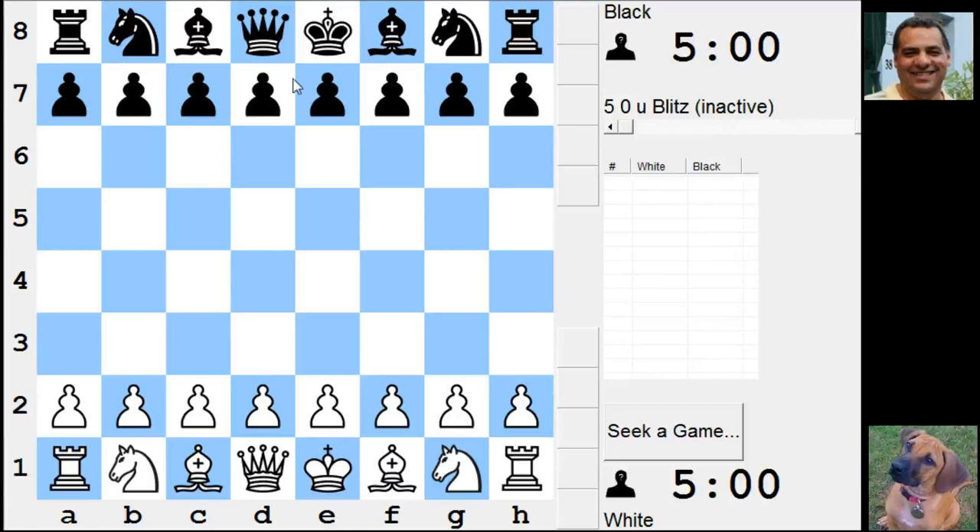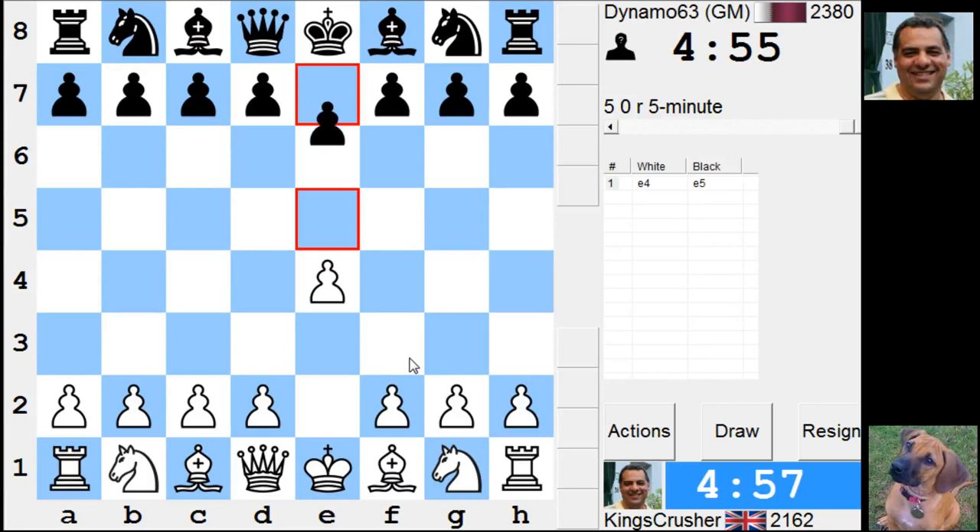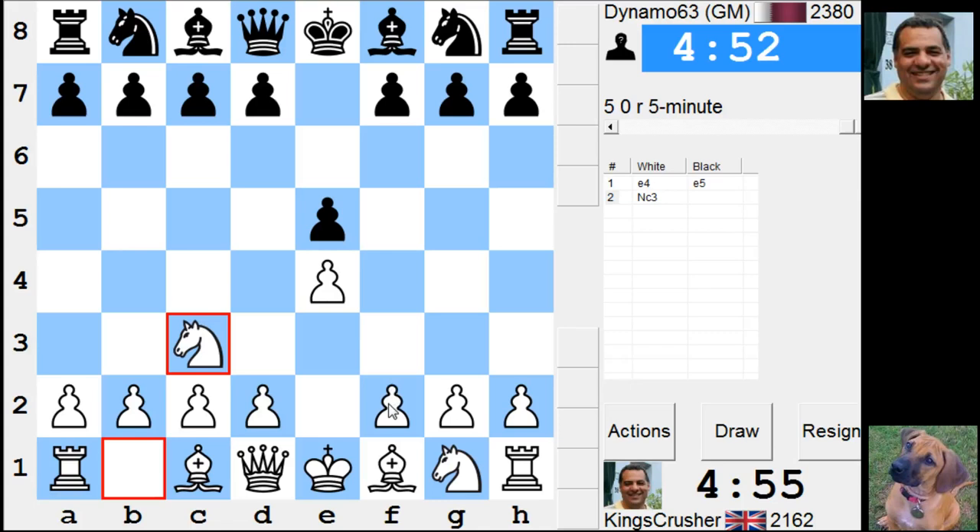Welcome to another amazing five minutes auto pairing dynamo 2380. Let's see how this goes - maybe the Vienna game is a good choice, bit of a surprise weapon.